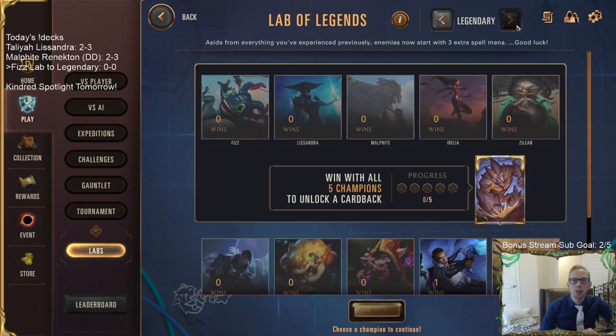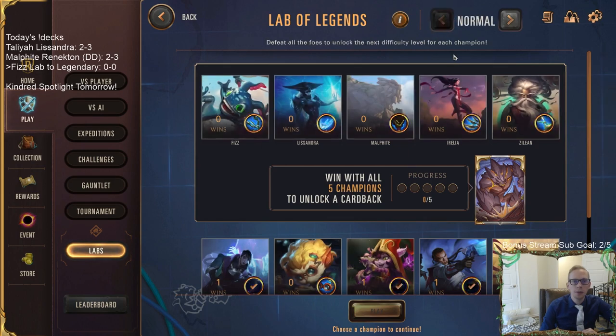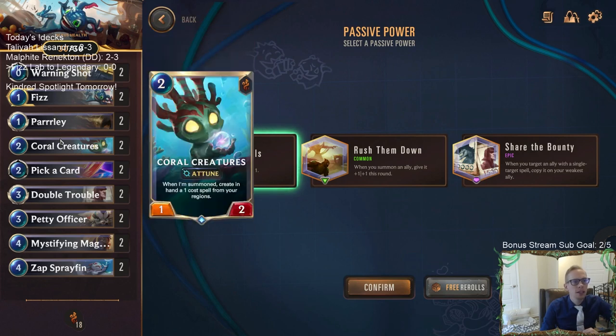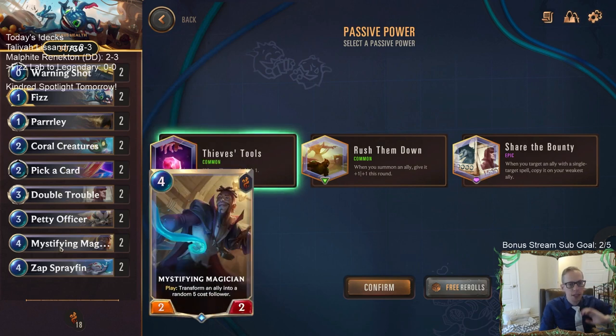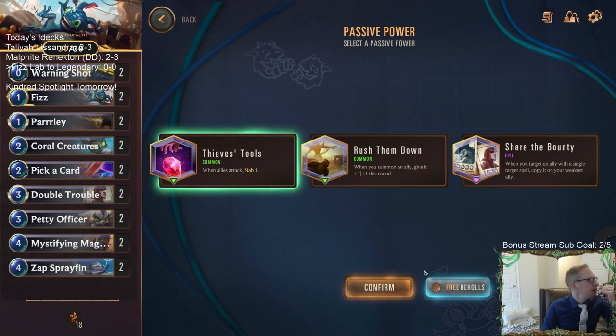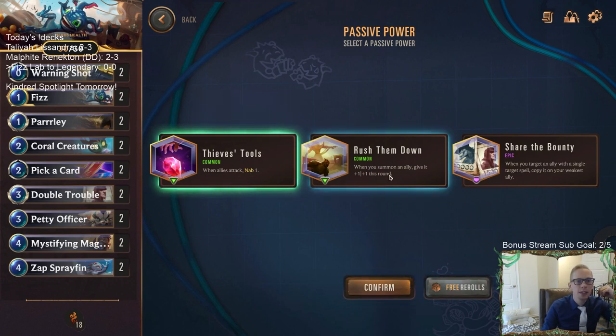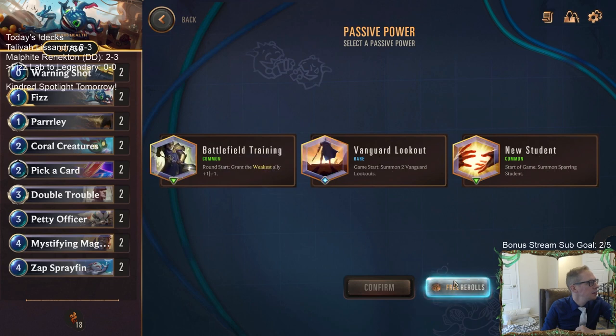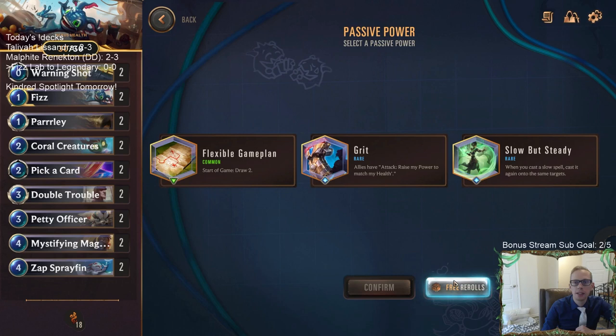We got four modes: normal, hard, heroic, and legendary, and we have to start with normal. So here's Fizz - I haven't seen these new powers at all, this is brand new to me. We have warding shot, parlay, coral creatures, pick a card, double trouble, petty officer, mystifying magician, and zap spray fin. That's a pretty good deck. Free re-rolls - okay, that's new. When allies attack, nab one - that's new. There are a bunch of new powers!